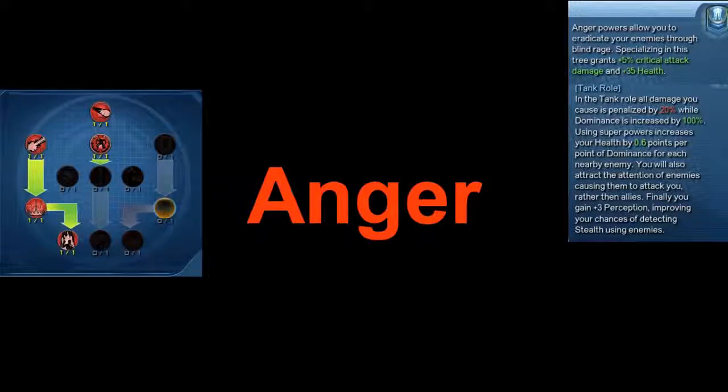Hey guys, this is Jemmy and today we're going to be looking at the newest power that's going to be added to the game with the War of the Light DLC, and that is going to be Rage. This is going to show the skills and combos, if there are any. We'll start off at the first tree, which is going to be Anger.